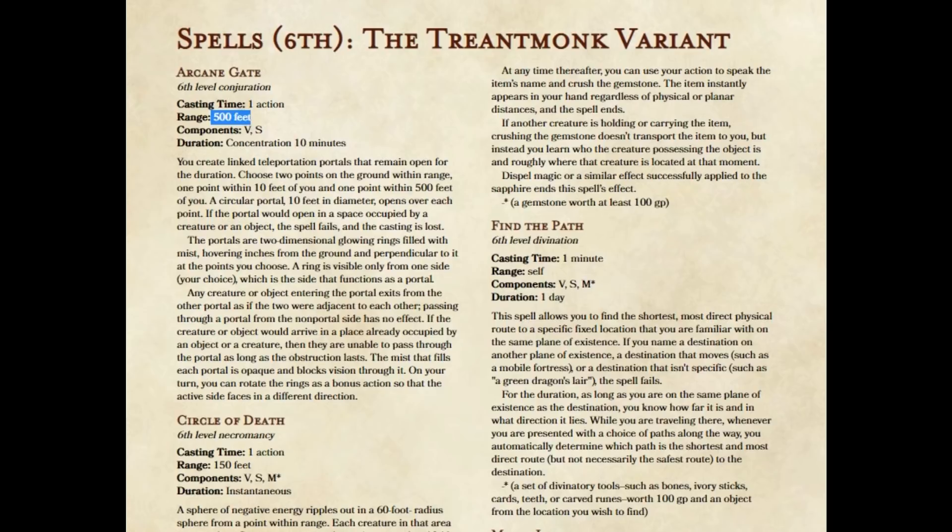Generally speaking, if we're adventuring, sometimes we may be out in the open and we can see 500 feet, but a lot of the time — by far the most of the time — you can't, because you're in a dungeon or whatever. And sometimes you can see 20 feet, or maybe 50 feet. So this 500-foot range is kind of wasted with Arcane Gate. It's not like we don't have teleportation effects that don't require line of sight — we have Dimension Door. Dimension Door doesn't require line of sight, but Arcane Gate, which is a two-level higher spell, does. So I figured that is the solution.